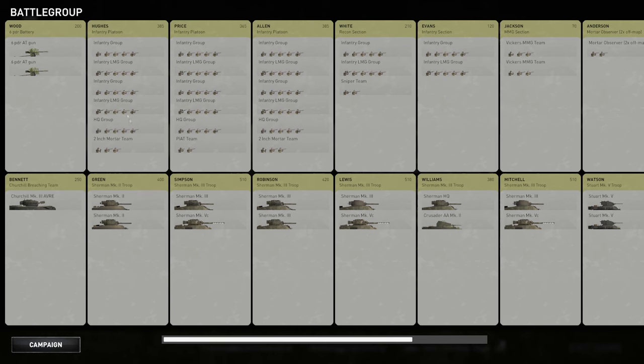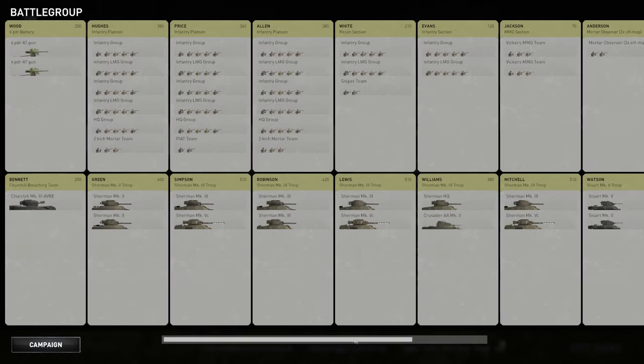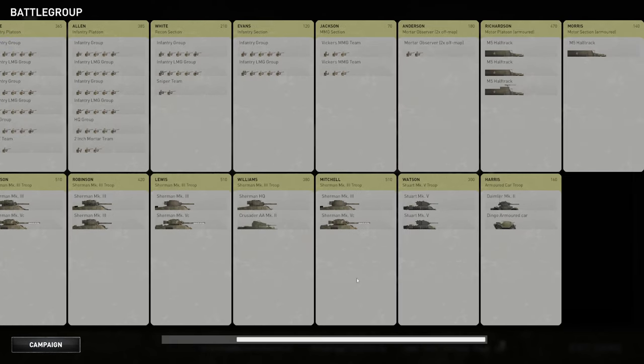So this would appear to be our brigade. We've got six-pound battery anti-tank guns — two of them by the looks of it. We've got infantry platoons along the top, some machine gun units, half-tracks, and on the bottom your armored formations. We do have one Churchill, and I'm assuming the AVRE is a mortar.